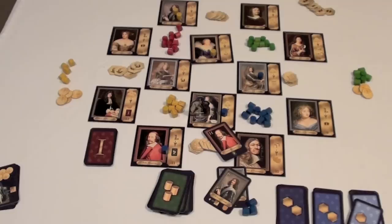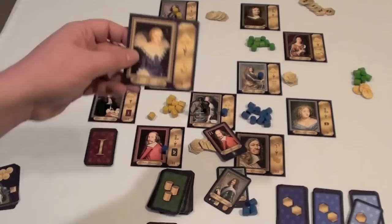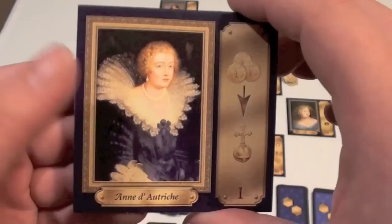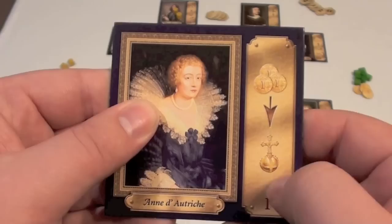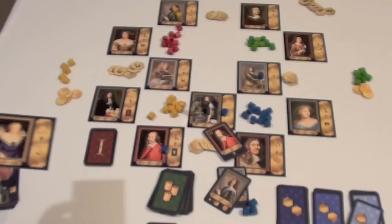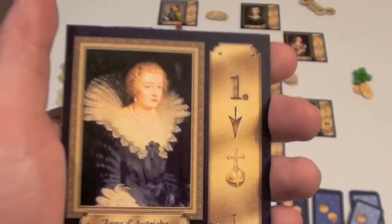After everyone has placed their pieces, you go into a scoring round. Each of these tiles will be scored at the end of a phase. They each have a reward you can get and a cost. The person with the most influence markers gets the item for free. Everyone else who has a marker there can pay 3 money and get the item. The benefit to paying is that you get all your markers back, whereas the person who gets it for free loses all their markers to the general supply. After each tile is scored, it's flipped over — next round it has a different effect, and in some cases only the person with the most markers gets the item.